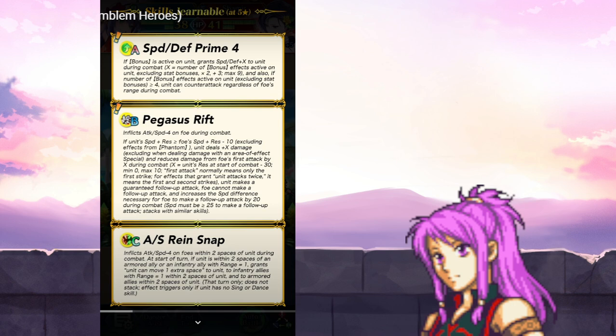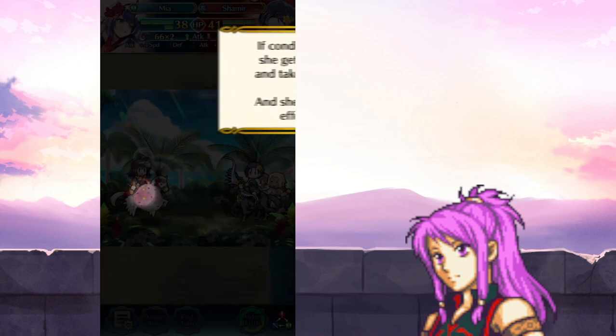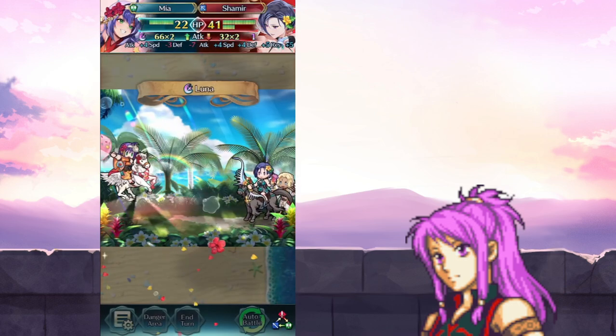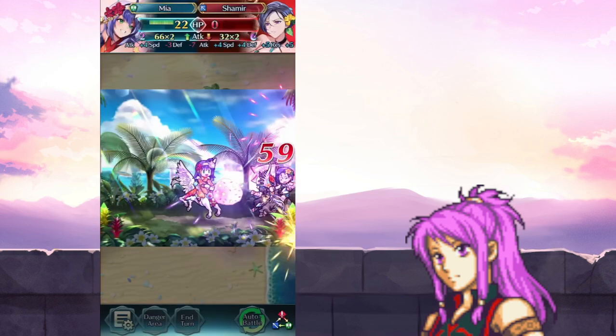Very, very good fodder. Speed Defense Prime 4 is new though, so you would have to get all four of those. Then I guess you can get either Pegasus Rift or Attack Speed Rain Snap. Maybe if you're trying to inherit this on someone with higher defense, because it's speed defense prime 4, you could just ignore Pegasus Rift and go straight for Snap, because Snap is also a bit better for team stuff and not specifically for the unit. If you're looking for what Pegasus Rift can provide, that is also a very good option. If you're going all out from the start, she gets plus 40 damage and takes minus 46 damage. She nullifies bows and stuff.